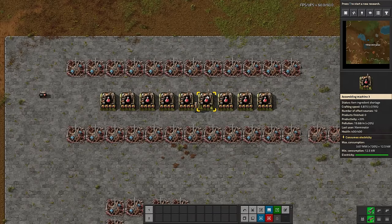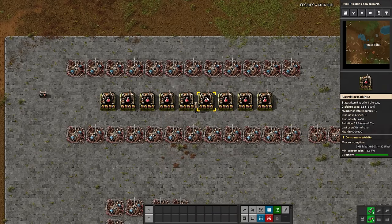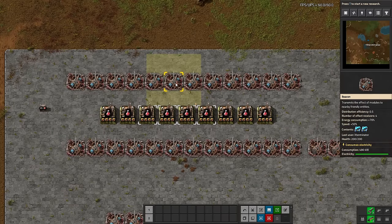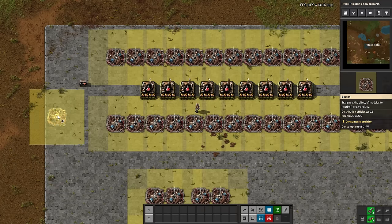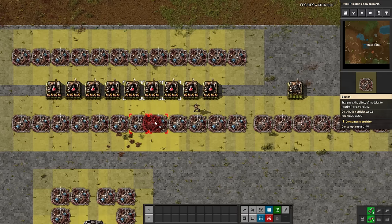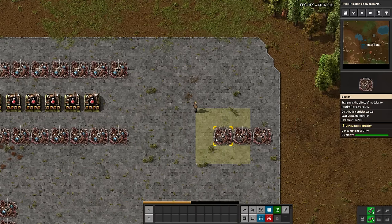You can tell this because you can see the number of effect sources: there are four modules in the machines — so that's four effect sources — plus eight beacons, which equals 12 total effect sources. Each machine is being hit by eight beacons because they're all overlapping. These two overlap this one, and this one and that one overlap, et cetera. When we go to place a beacon, you can see how all of them are overlapping multiple machines — that's how you achieve the eight-beacon layout.